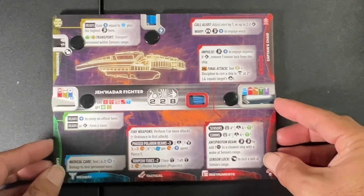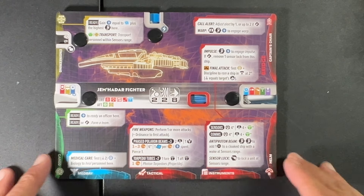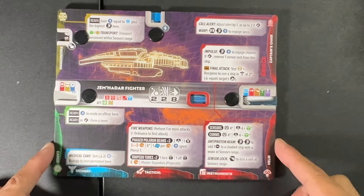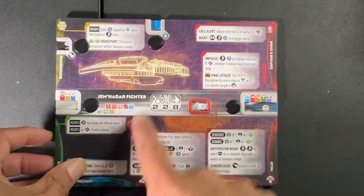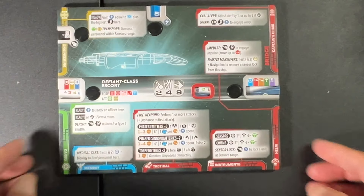I don't know anything about the game or how it plays, but we will be doing a test game on the channel. Obviously a preview kit like this is a perfect way to learn the game. You have your toggles or dials and all the information on the ship cards. So that was the Jem'Hadar attack ship and the Defiant Class ship — pretty cool.